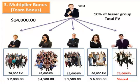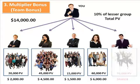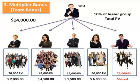So let's say in this example your largest group for the week made 75,000 PV — they're called the shared group. These four remaining groups are the bonus groups; this is where you're going to get your money. Let's say they made 20,000 PV, 45,000 PV, 15,000 PV, and 60,000 PV. You get 10% of all of these groups, which is $14,000 for you in one week. That's a lot of money.